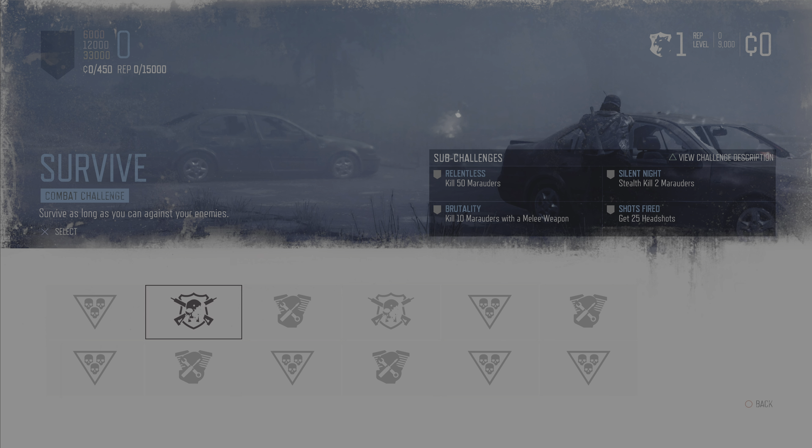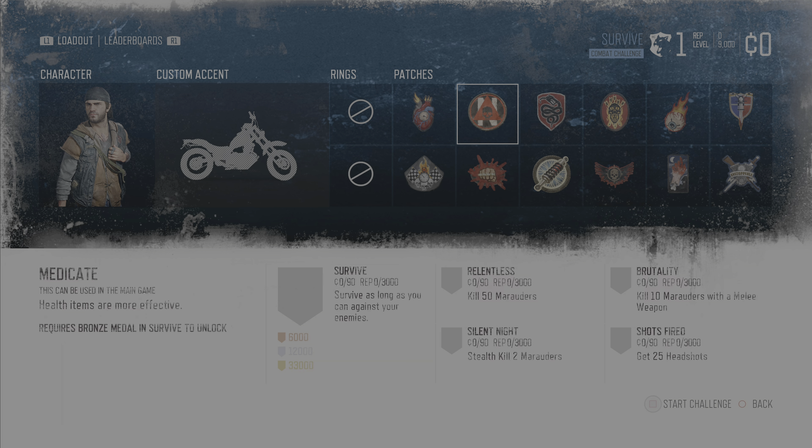I will stress the quickly part, because anyone who's played this challenge will know only too well just how long it takes in order to get a gold score on this bad boy. Now, this patch perk is called Medicaid, and basically it is all to do with health items, because any health items that you pick up and use within the challenges, or more importantly in the main Days Gone game, are all of a sudden 10% more effective when you have a silver score from this challenge.